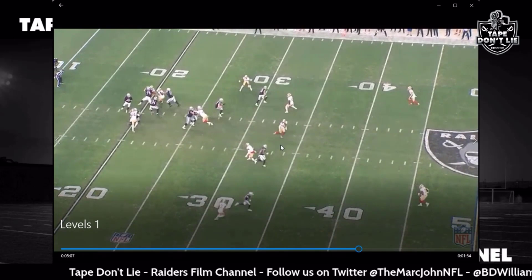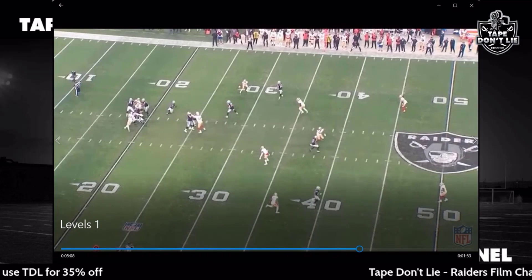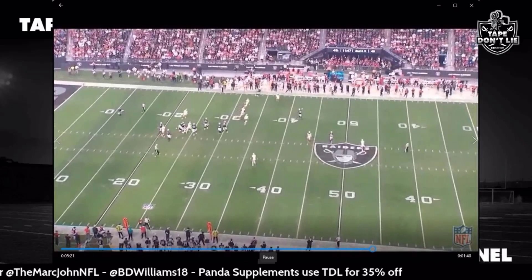They're playing Cover Two this time. Cover Two is not the best coverage for this design because your main option here is Cole, and you need a lot of time. As you can see, Jared Stidham does not have time to get to Keelan Cole — he has to get rid of this football and it's covered up pretty well. Maybe if he had time he could step up and hit Davante passing by Fred Warner, or maybe hit Keelan Cole, but you need a lot of time. He does a good job getting rid of the ball.